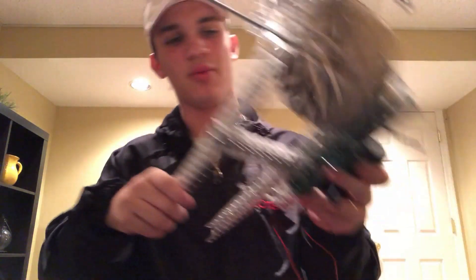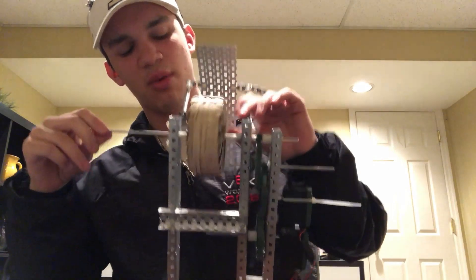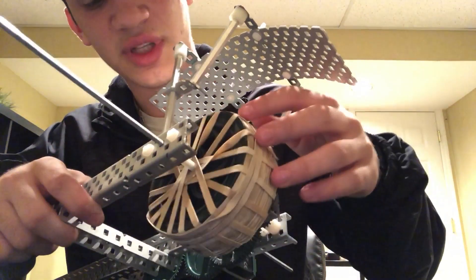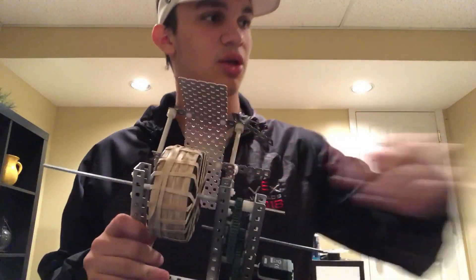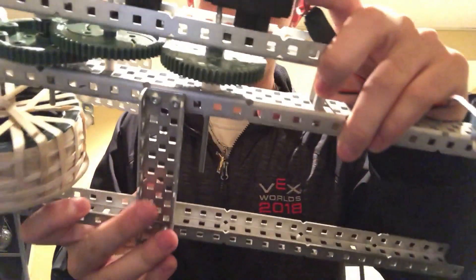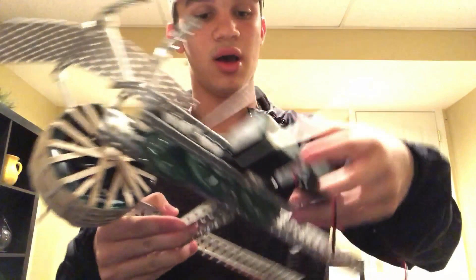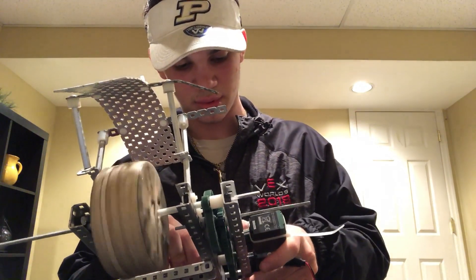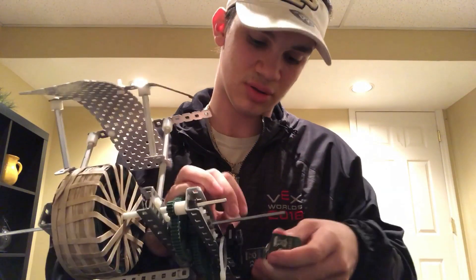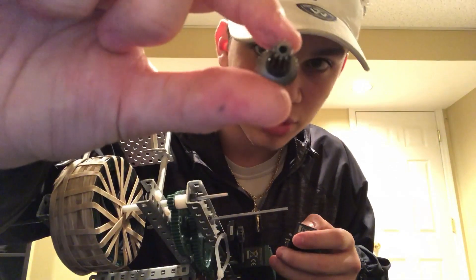Here's our flywheel. At first I had a ratcheting system on there just to see how it would work, but then I took it off to test rubber bands and find the best grip to actually launch. Here we have our gear ratio — two gears on here. These are torque motors because high-speed motors did burn out, but it's still plenty fast. You could even try it with high-speed motors, but personally I used torque motors.